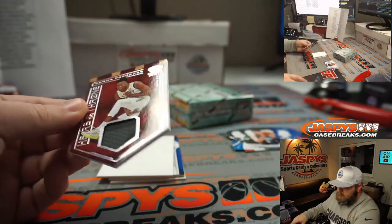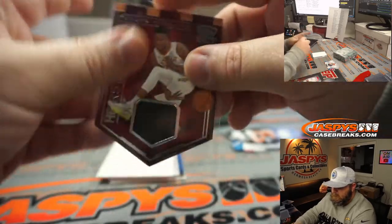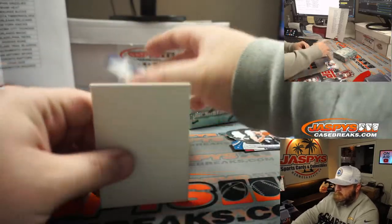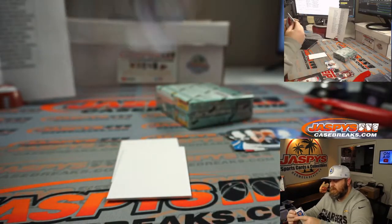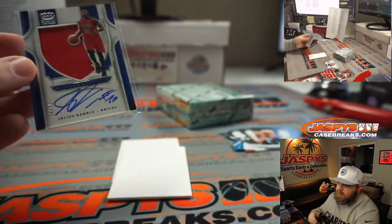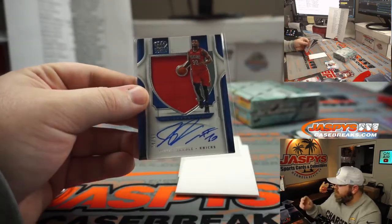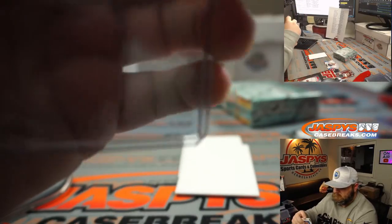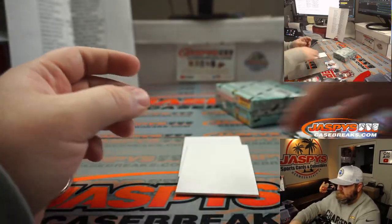Relic — Bruno Fernando for the Atlanta Hawks — Matt Gayhart. No numbering on that. And Julius Randle, 24 out of 99 — crushing it right now. That's the New York Knicks edition, which goes to Andrew Sumian. Nice Randle there.